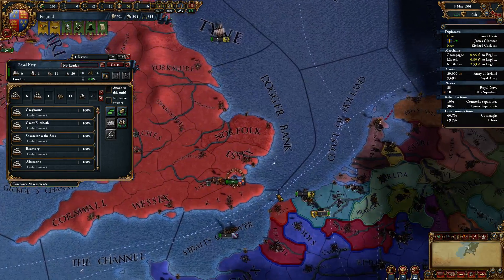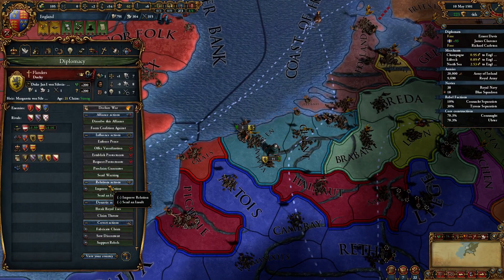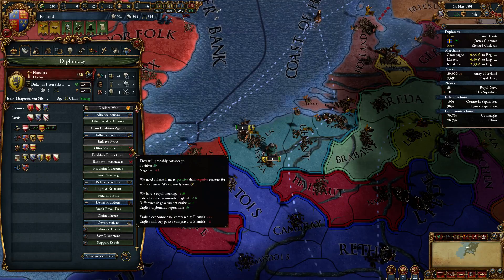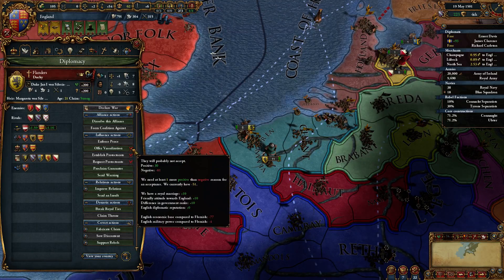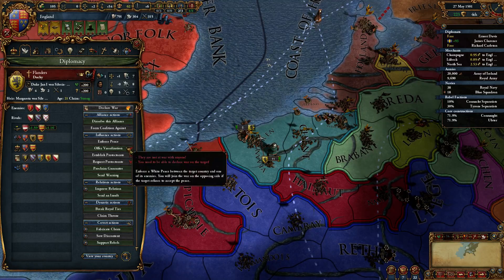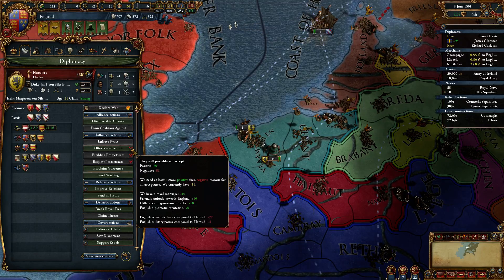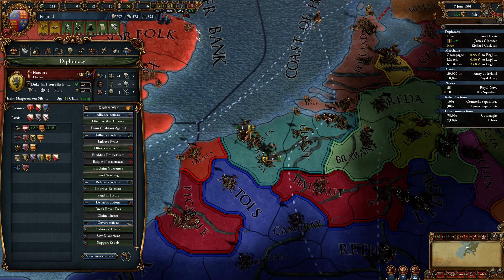This is not ideal. I don't understand this. I need to look this up after this episode is over — what does it mean that their economic base is compared to them? I need to have a stronger military — that'll give me four points, I think. 51 reasons; it's the economic base thing that's the problem.